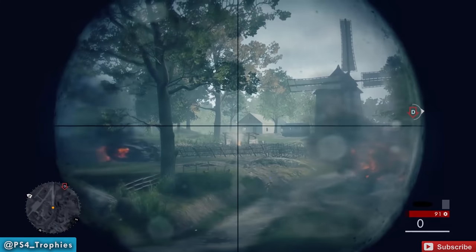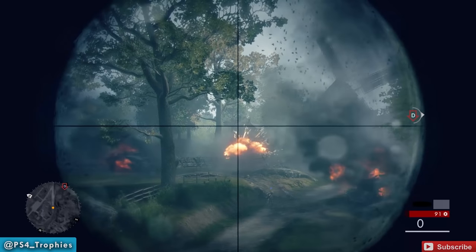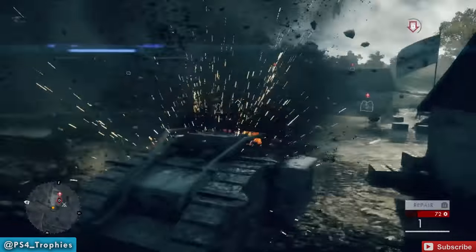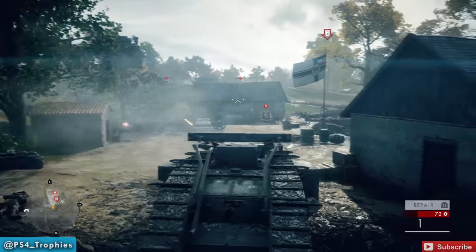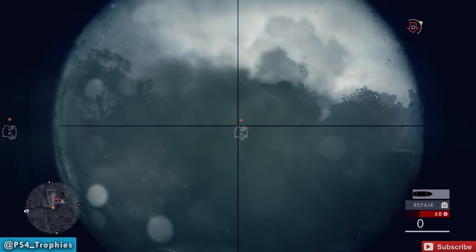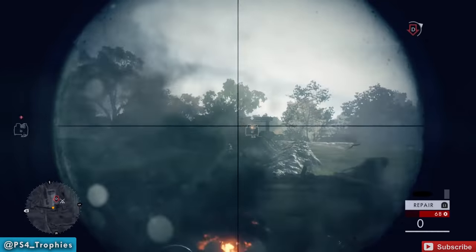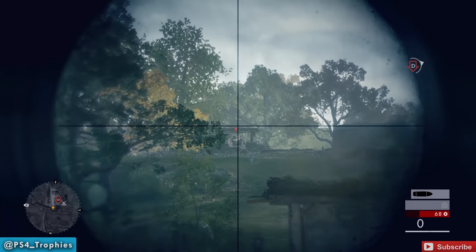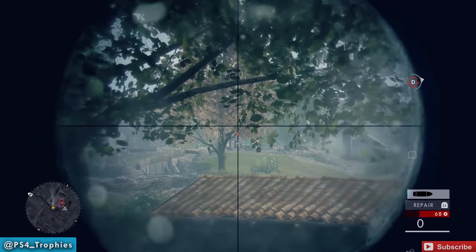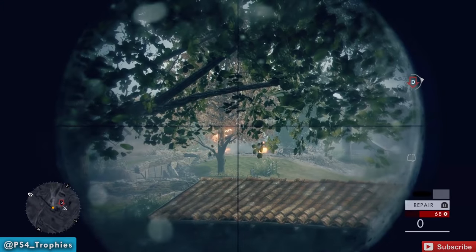Heading over to D — you'll see the windmill out in the distance and to the left of that is your first one. Then there's one near your objective that you're heading towards. Once you destroy that, go to the objective at D and there's about five of them right here: one close by right in front of you, then two in the distance straight ahead. It was vacated so we still have to destroy it.